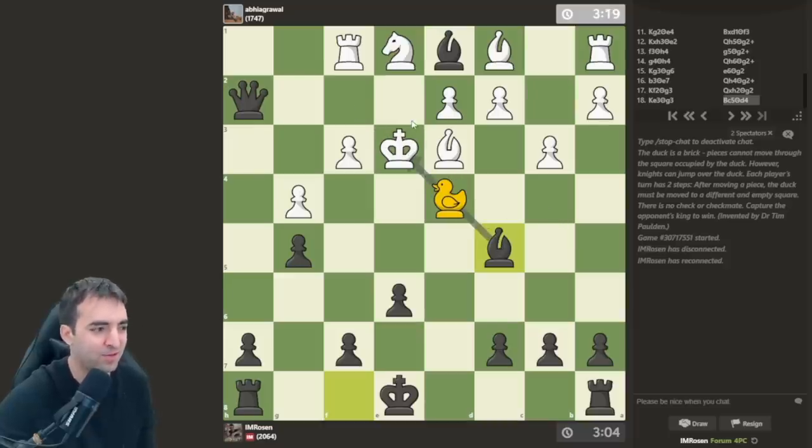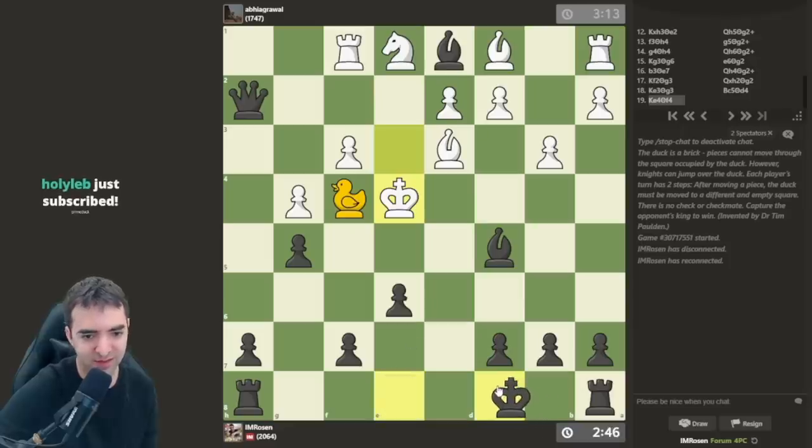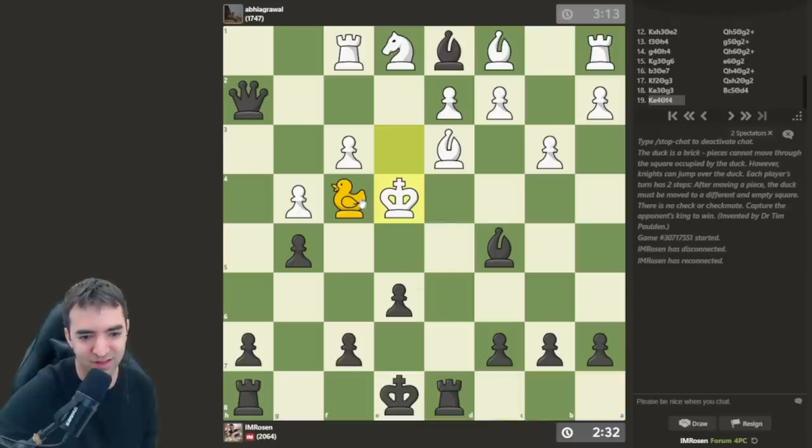There should really be a term for this — like 'duck check.' There's also the concept of 'duck zugzwang,' where the opponent has to self-destruct by moving the duck — 'self-deduct.' I want to play f5. It's actually really frustrating — that's queenside castle prime. Can I get a castle maiden in duck chess? Maybe I won't queenside castle. I think that's fine — let's just play rook d8, preserving queenside castling.